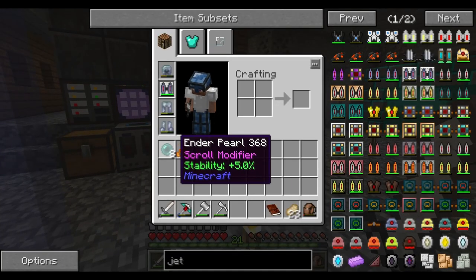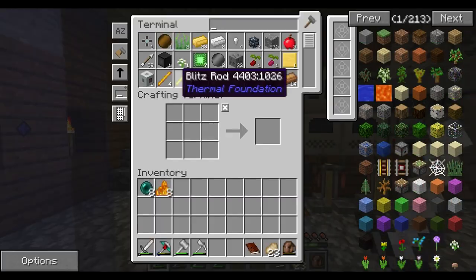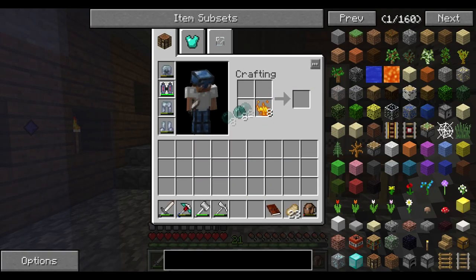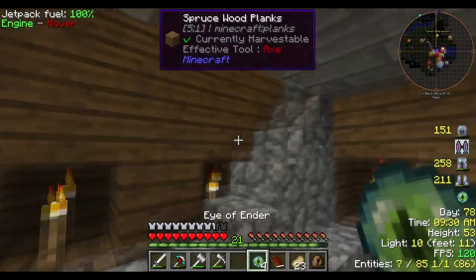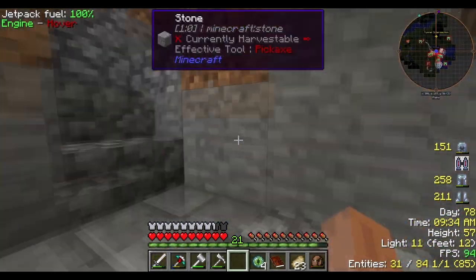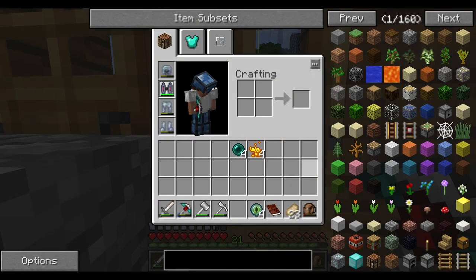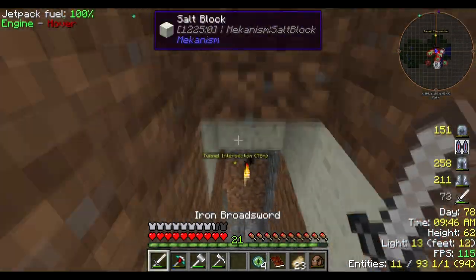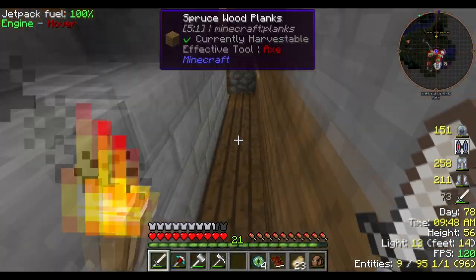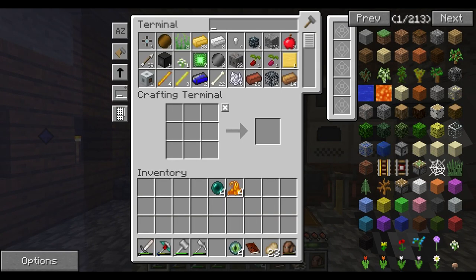I did go and collect some ender pearls. I just switched some blaze rods to powder, and we're going to switch them all. I'll keep four for now and make four later — however many more we need. I only collected eight because I think there should be a couple already placed in. If we find it and we are off by one or two ender eyes, I will be upset.